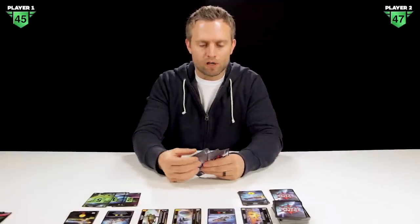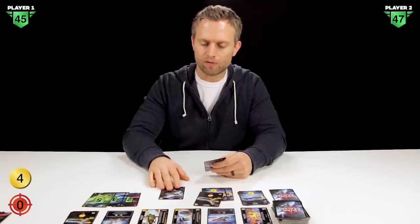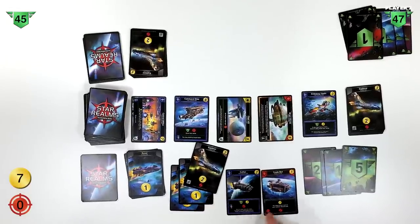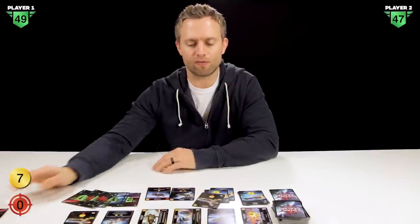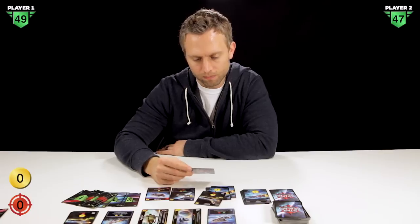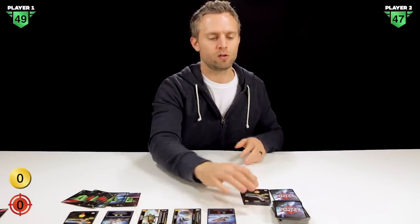Back to player one. We have a couple scouts giving two trade, an explorer putting us at four, the cutter, and the trade bot. The trade bot adds one trade and the cutter adds two, plus we gain four authority points from the cutter card — so there are cards that grant authority back, giving you a little life back. We have seven total trade and pick up a base for seven, extinguishing all our trade. That ends player one's turn.